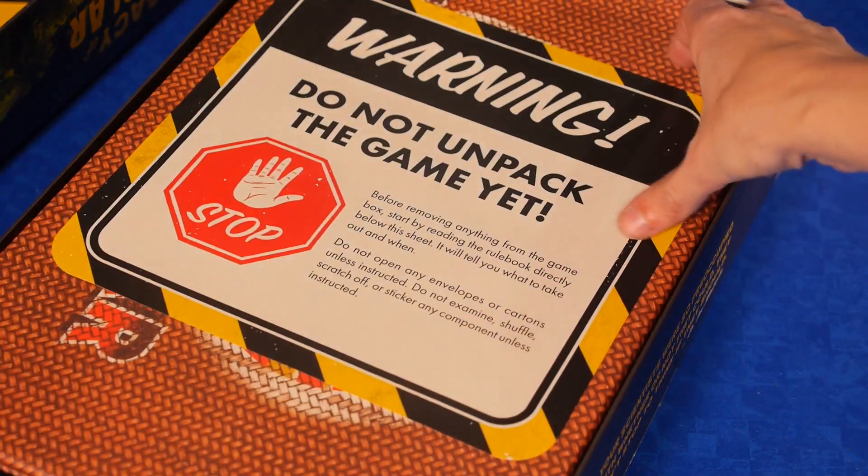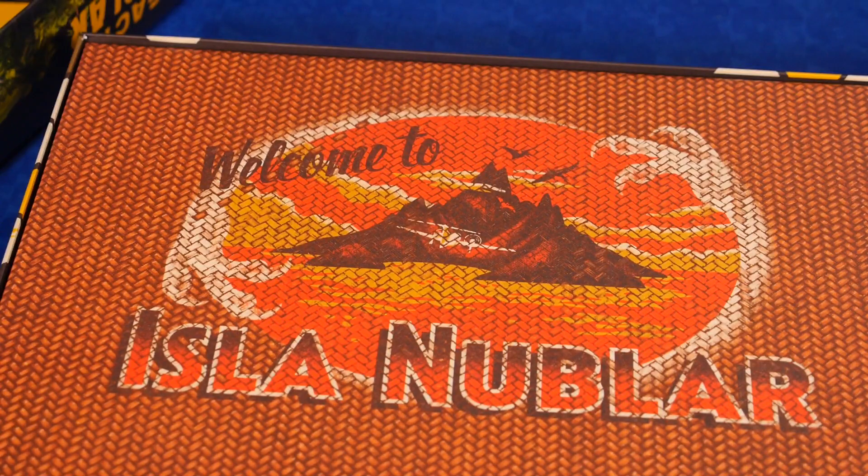Jurassic World: The Legacy of Isla Nublar is a cooperative game for two to four players. Each adventure is about one to two hours depending on how long it takes to learn the new rules and get everybody on board, because each adventure has a new scenario that follows the general storyline of the movies moving through the franchise.